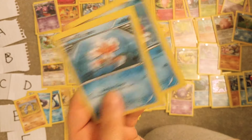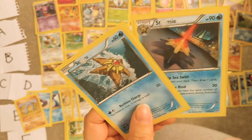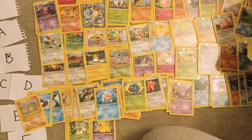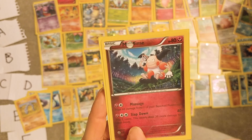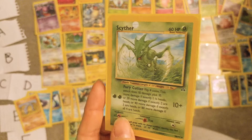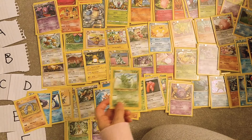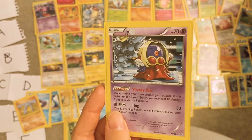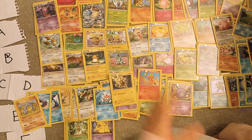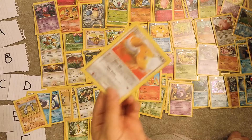Goldeen and Seaking — these are like meh. Staryu and Starmie — Starmie is actually a really good Pokémon. I never really used it but I think it's cool and it's good — so I'm gonna put C. Mr. Mime — he's kind of cool, probably the same C/D. Scyther — never really been a fan, I hate its voice in the anime so much, but I don't hate the Pokémon — so E. Jynx — I'm not into it, E. Electabuzz, Magmar — same. All of those kind of Pokémon I'm just like, whatever. And Pinsir is the same. And whilst we're at it, Tauros as well.